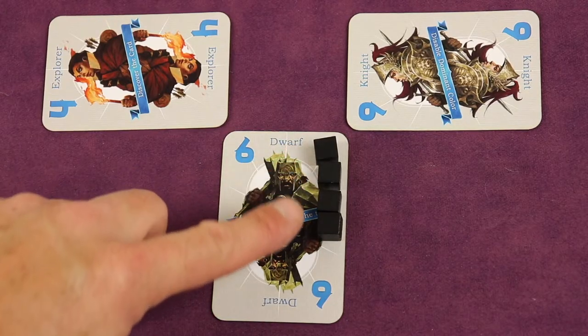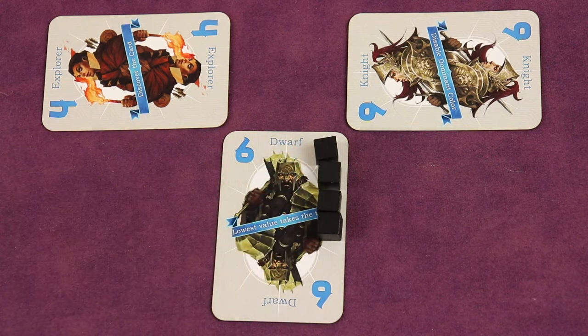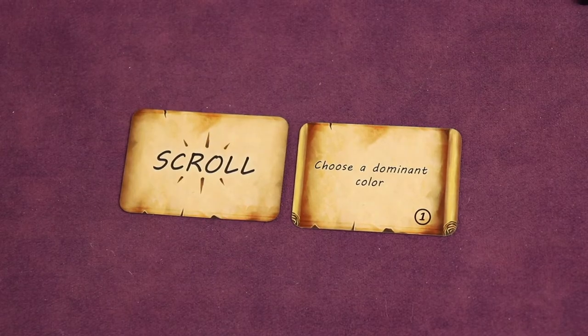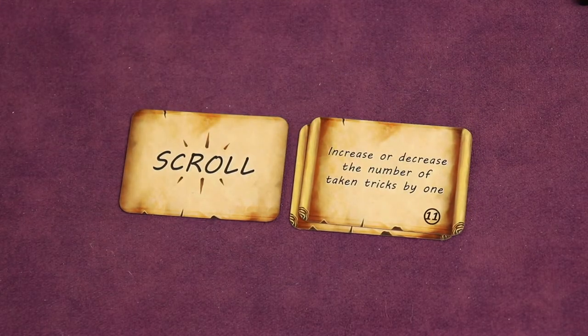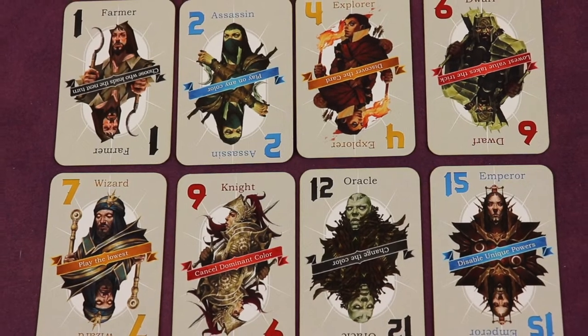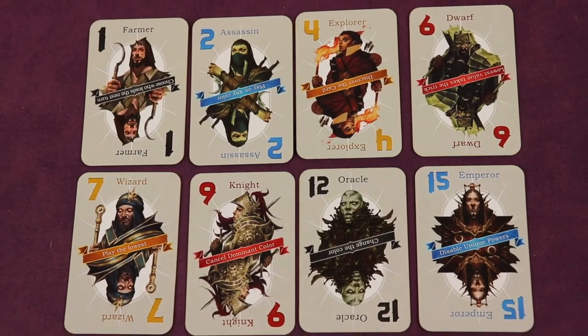You can also play cubes, and for each one you do, it will manipulate the number up or down one for each cube. You might also have a powerful scroll to play, doing things like choosing the dominant color or increasing or decreasing the number of tricks taken by one. Let's see if you have what it takes to use the resources in the best way and play the right hands to have the most points at the end of 12 rounds.